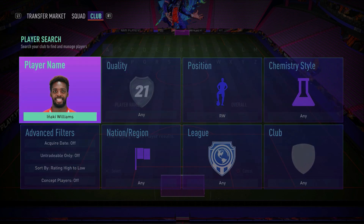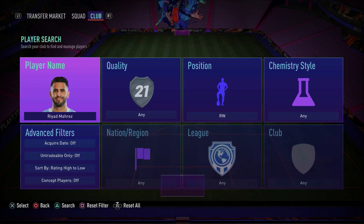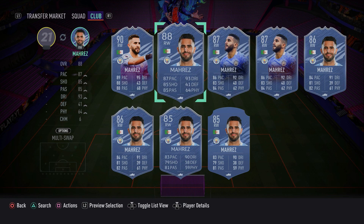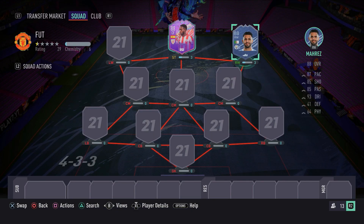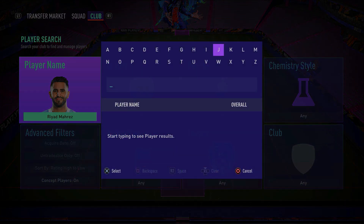To partner with Anaki Williams in the attack, we have another 5-star skiller — Riyad Marez — and it is that new Champions League card, the 88-rated right winger Champions League card. Make sure you guys go ahead and pick up this Marez card. It is absolutely fantastic. He's got a lot of pace. His finishing is fantastic. But most importantly, his dribbling — 95 agility, 91 balance, 94 ball control, 93 dribbling and 87 composure. He's got 5-star skill moves, 4-star weak foot. He's almost the perfect right winger.